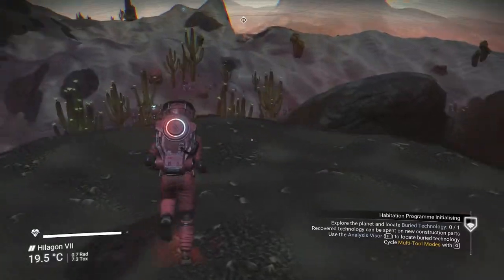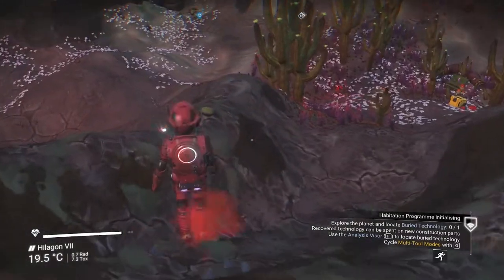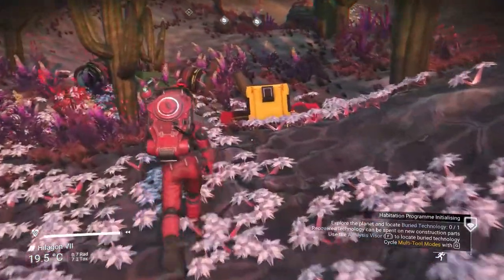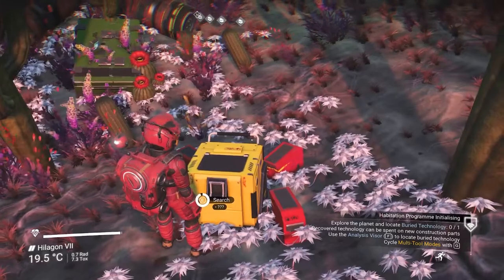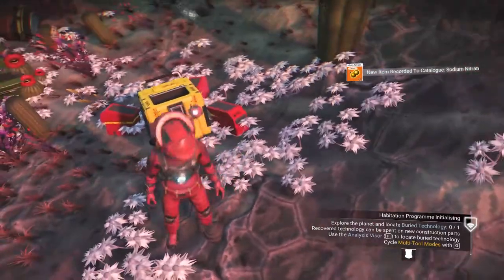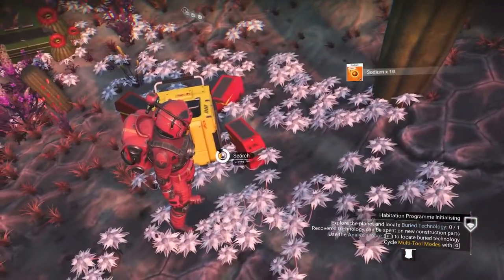Cargo drop - yes, this is what is right behind our house and I want to go and get a look-see at this. Let's take a look. Water is in here. New items - sodium nitrate. Very cool. Keep on going.